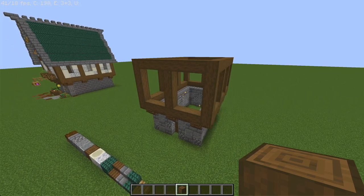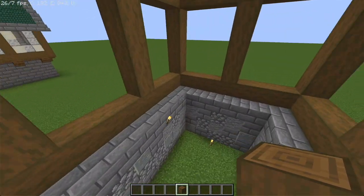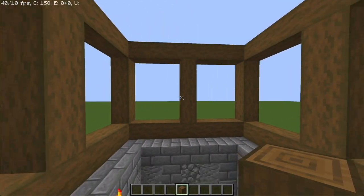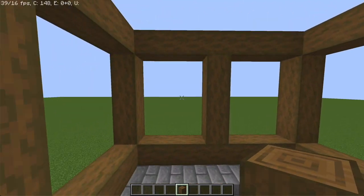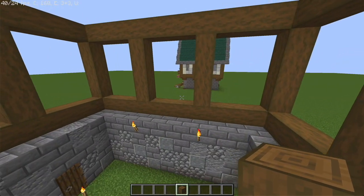The next thing you want to do is build a stripped spruce frame right on top of where the base is, and you'll notice that it is offset by one. What you'll end up getting are these rectangles that are four by three. You'll get two on the front and back and you'll get three on either side like so.